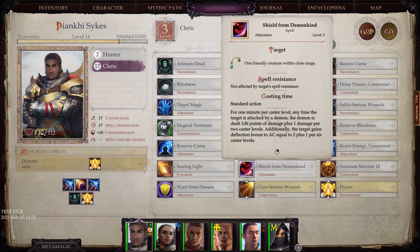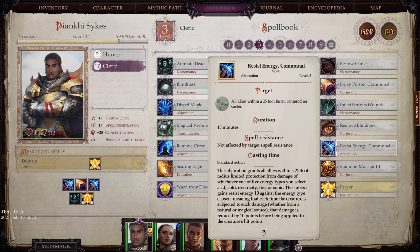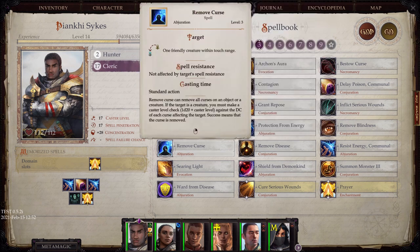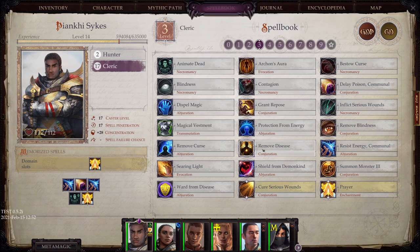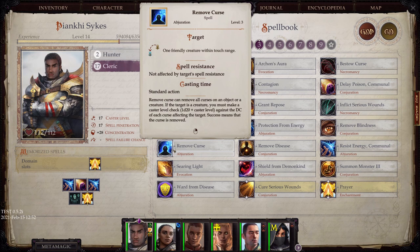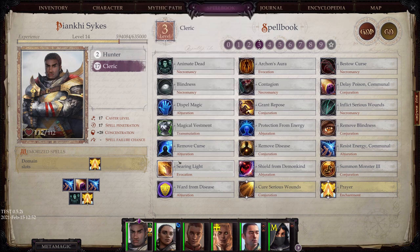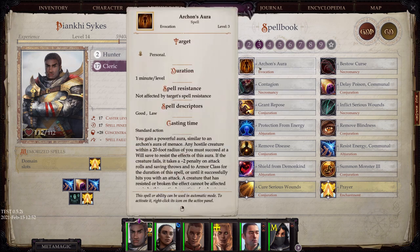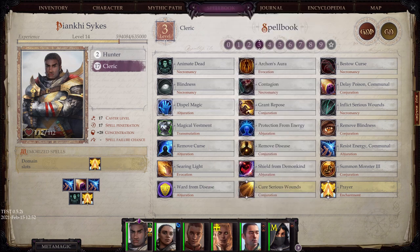Level 3: Shield from Demon Kind — really, really good. You face a lot of demons, and this is just another tick that makes it easier to damage them. Resist Energy Communal is really nice if you know what type of damage you're going to be facing. All the Remove spells have their usefulness. Remove Curse is something I definitely recommend — there are some really nasty curses in this game and they're not always easy to remove. Having that available, and honestly having a couple of scrolls, is definitely to your benefit.